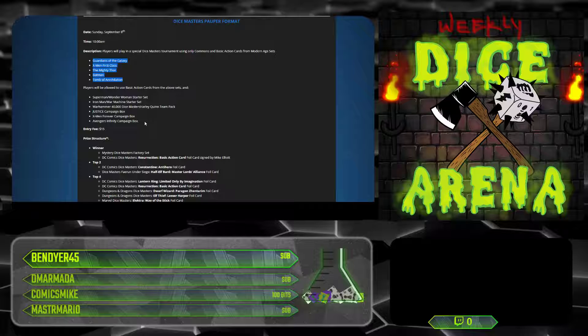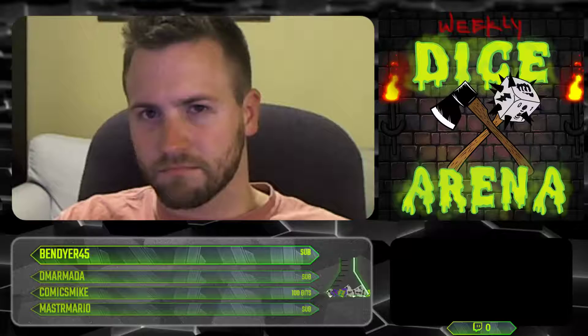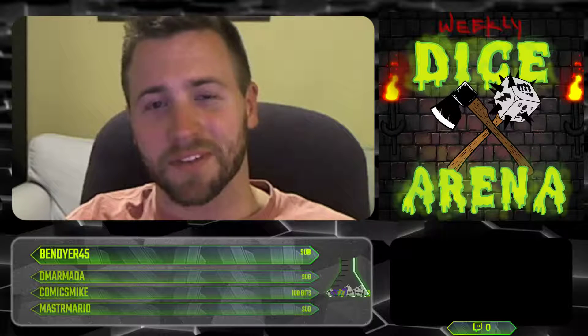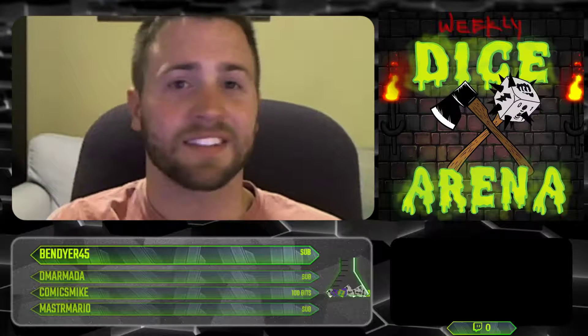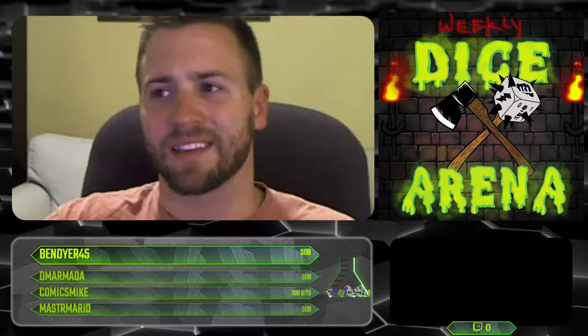You'll be able to use basic actions from the above sets and these sets as well. Build something awesome. I know there's some discomfort with this format going around with some people. Some people are super into it and ready to play it. Some people prefer this over Global Escalation. And I know that Dice Fight is playing the 10-from-10 format, so you could actually get a lot of side event action this week playing Pauper Modern on Tuesday.